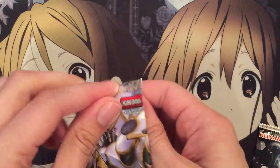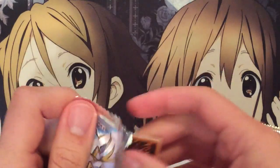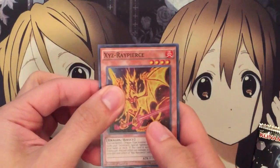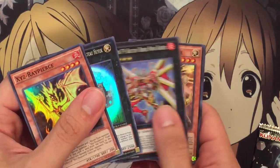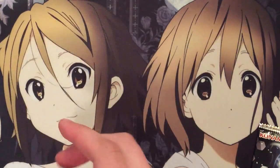And lastly, the World Superstars. Now, I know this one has the secret in the front, so we'll move it to the back. We have an XYZ Ray Pierce, Number 36, Number 79, Star Seraph Scale, and a High Five the Sky with Yuma on it.